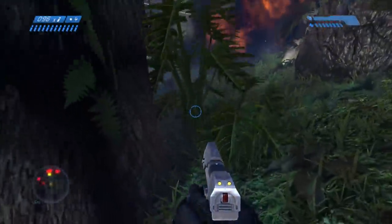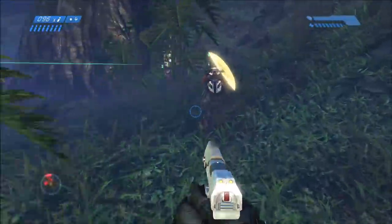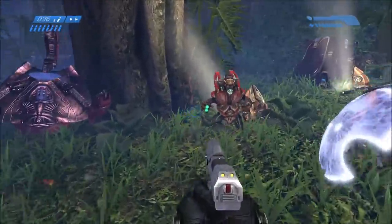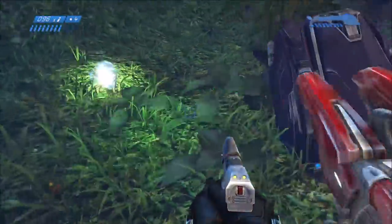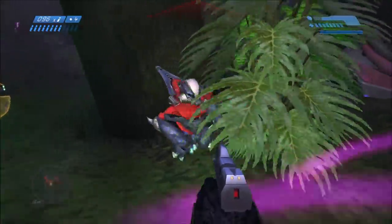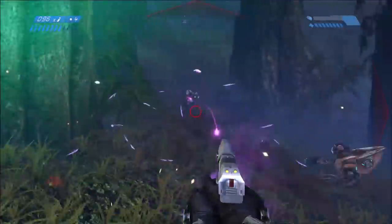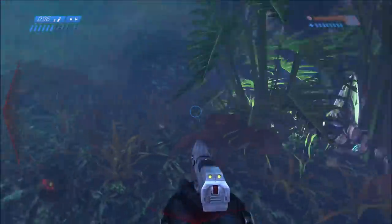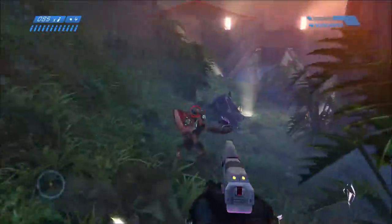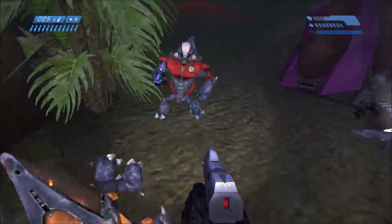For number 3, some people pointed this out to me and I never noticed it because it took me a while to wrap my mind around it — I didn't really know grunt ranks very well, especially in Halo CE and more especially in Halo Anniversary. In Halo CE Anniversary, grunt majors are these red grunts with those two spikes on the back. In classic graphics they typically look the same except for armor color. In Anniversary, red grunt with those two separate spikes on its back. Whereas minor grunts are these orange colored armor grunts with just a regular thing on its back.